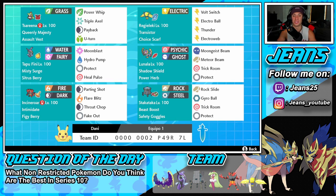Right next to her is the restricted mon and the heart and soul of the team — Lunala. Shadow Shield ability, Power Herb as item so we can use Meteor Beam in one turn, Moon Geist Beam for STAB, Trick Room to counter opposing Trick Room or set it up ourselves, and Protect as its final move.